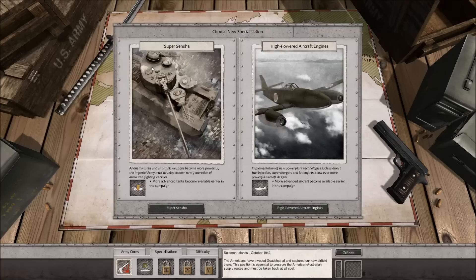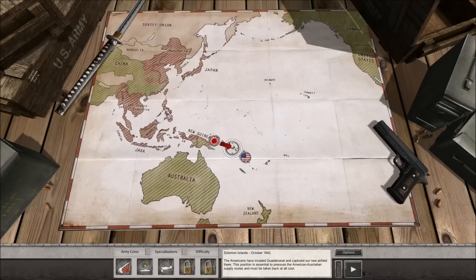This thing looks crazy - we've got two little turrets, one massive turret, and then another turret, so four guns. It's like a land ship! The other option is high-powered aircraft engines: implementation of new power plant technologies such as direct fuel injection, superchargers, and jet engines allow ever more powerful aircraft designs. More advanced aircraft become available earlier in the campaign. I'm going with the high-powered aircraft engines - basically 100% of missions we're using aircraft. So we've got our Banzai Charge, Tokyo Express, and high-powered aircraft engines. We're going in for the Solomon Islands in October 1942.